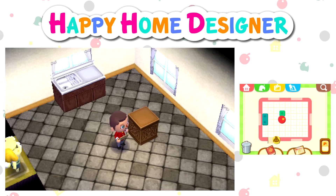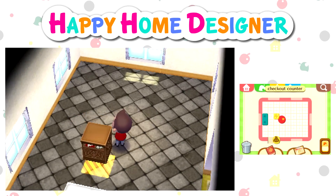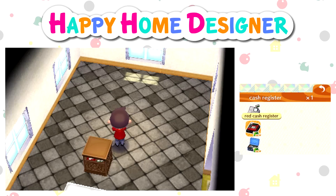So we have a checkout counter here. There's a requirement list, isn't there? Tables, four chairs, and a cash register. Red cash register — let's just go for the red one.